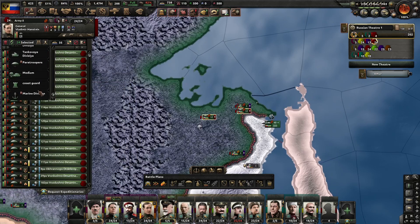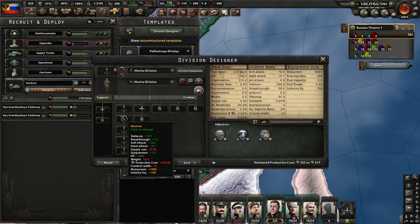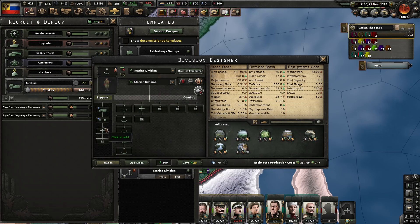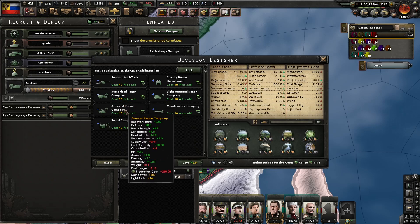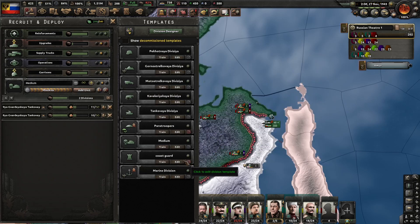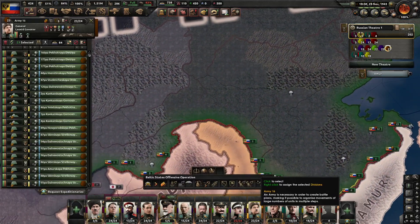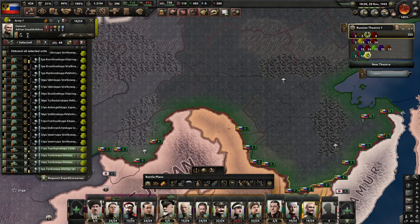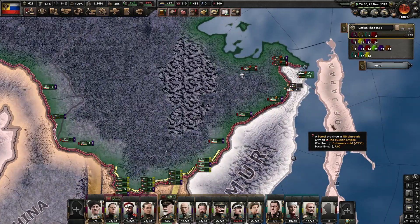Forget it. Let's do marines. Light armor — I don't have enough. What does it mean? It means that these guys should be defended. And now I have.